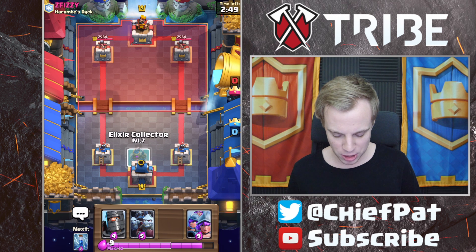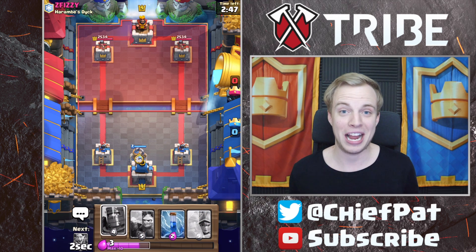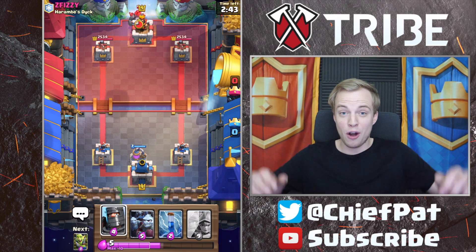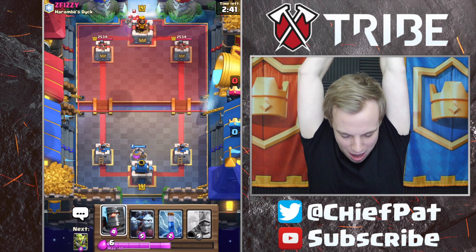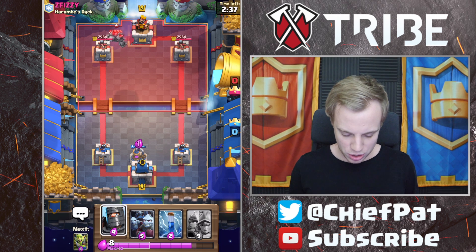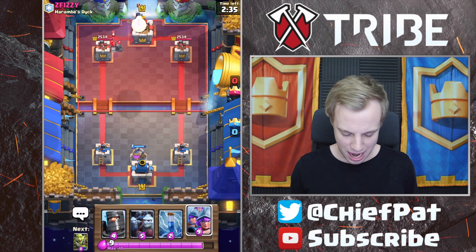Let's get into battle number two. A much more easy starting hand for us to play with — we got the Elixir Collector, Dark Prince to catch something. He's going to go for a Golem — wow, that's an aggressive play right there and we need to figure out how we want to take this one down.